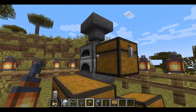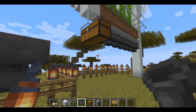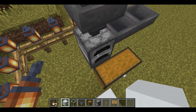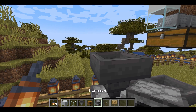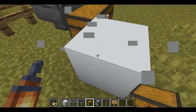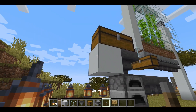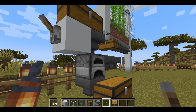We're going to do it on this side so it connects to the bamboo. The next thing we're going to want to do is to add a chest on top of this hopper, and next to that we're going to place a block and a lever. This will allow us to control the whole system and turn it on and off.